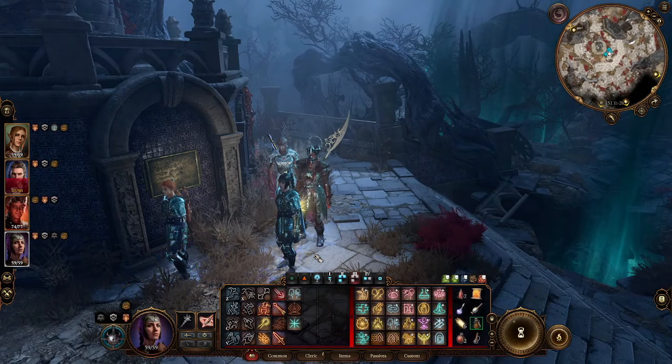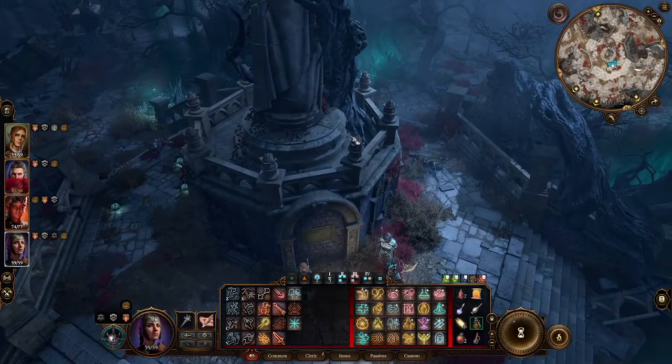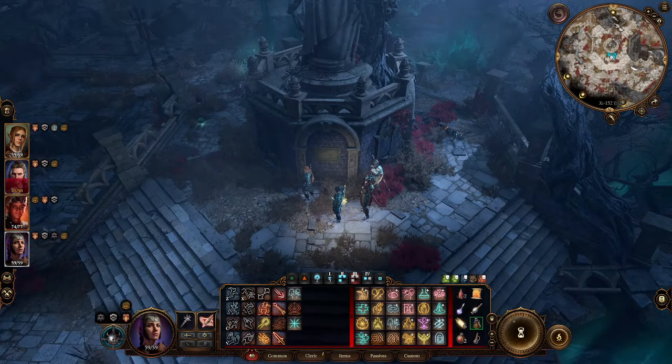Hello and welcome. My name is Papa Sean. This is Baldur's Gate 3. If you're in the Shadowlands and you've discovered this Statue de Char, what you want to go ahead and do is orientate yourself so south is towards the top.